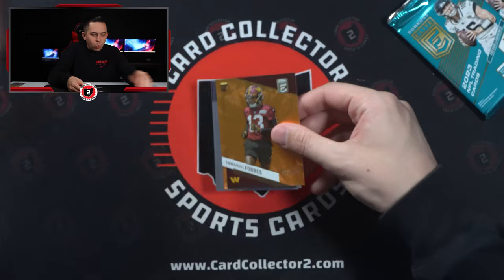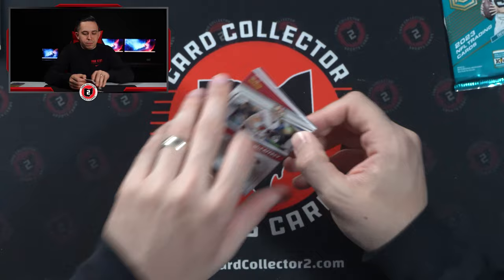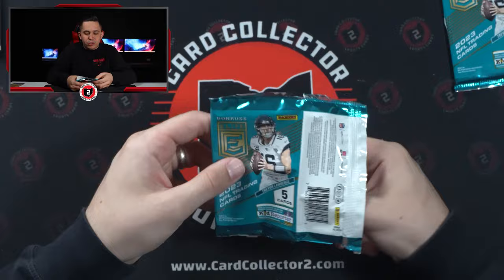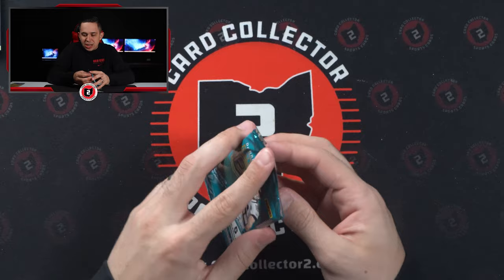Emmanuel Forbes, 291 of 399. Not a guy I know a ton about. Crosby, Sam Howe — what do you guys think? Is Sam Howe going to be any good? A couple guys really like him. Chris Olave, Playmakers — go Bucks! A lot of young QBs; it'll be interesting to see who steps up. Another stud receiver, Amarra — 373 of 399. A lot of 399 parallels.